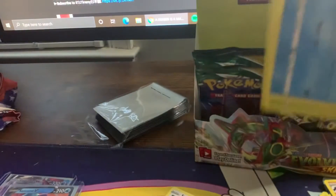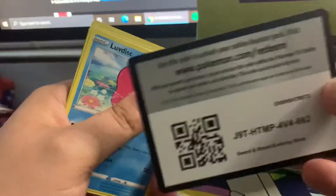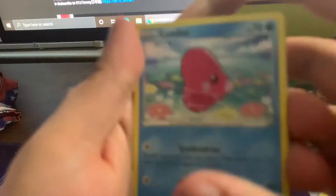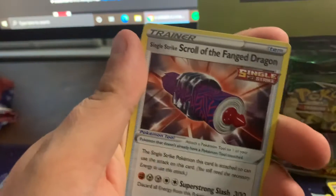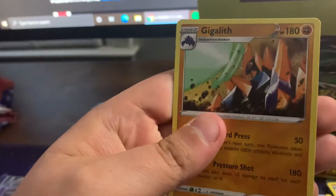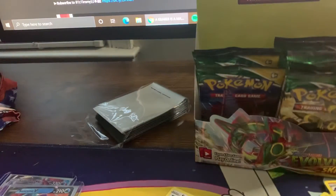I've been seeing people that pulled the alternate art Rayquaza — obviously it's the biggest chaser right now. Someone already got it graded by PSA — PSA 10 — and it's going for like a thousand dollars. Which is wild because you could open like a four dollar pack, get it graded, and be making too much money.